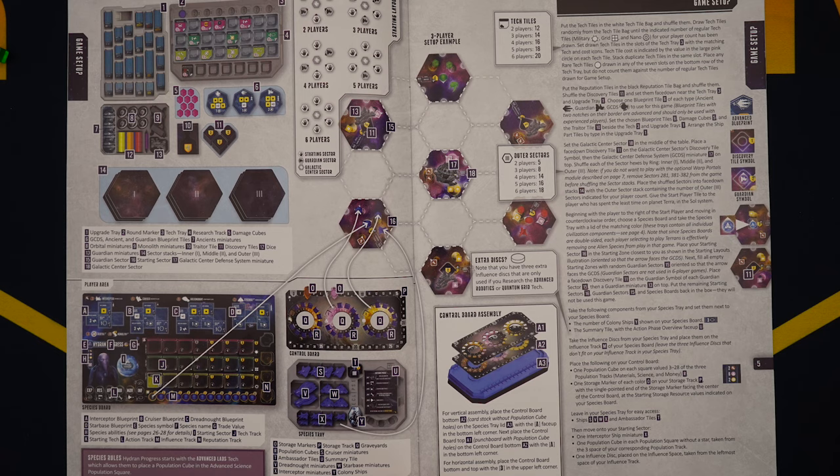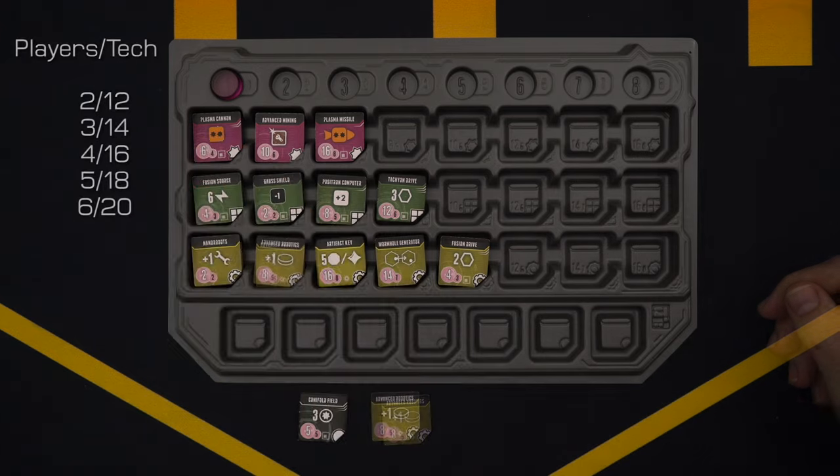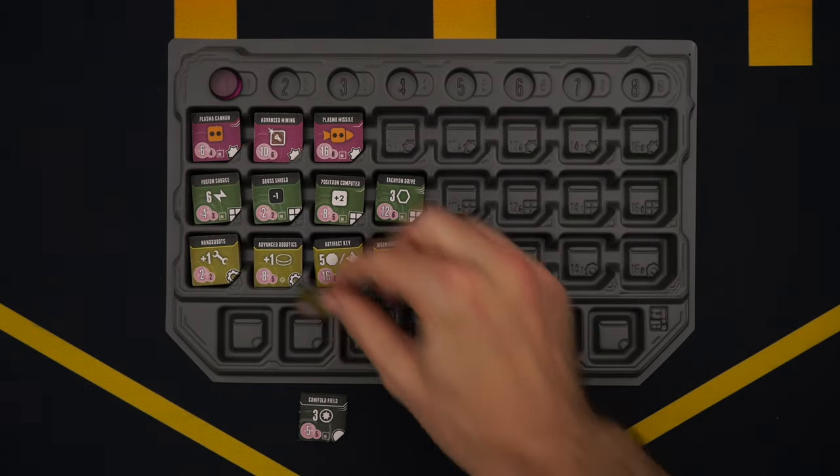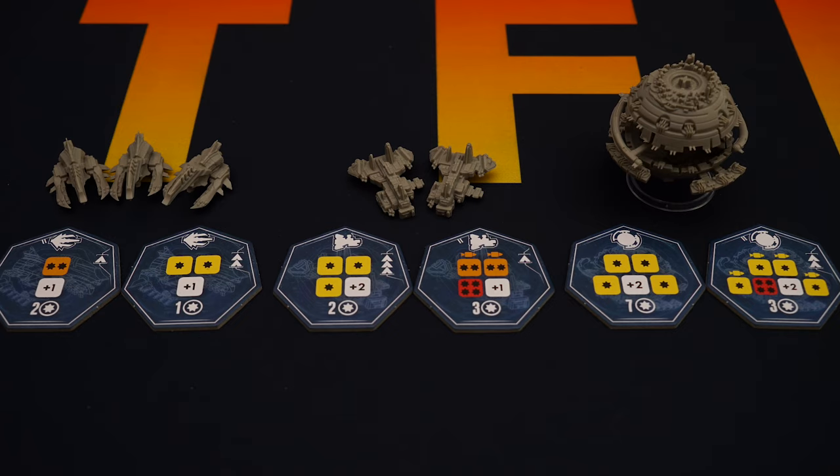Let's set things up. I'm not going to cover all of setup because it's kind of tedious and the rulebook is pretty clear, if a bit intricate. However, there are a few important choices to cover and a few changes depending on your player count. We'll start by putting out technologies. Depending on how many players you have — let's say we have four — draw an amount of tech tiles and place them on the tech board in their matching rows. If you have repeats, just stack them on top of each other, and if you pull any rare techs during this process, place it on the bottom row and draw another one.